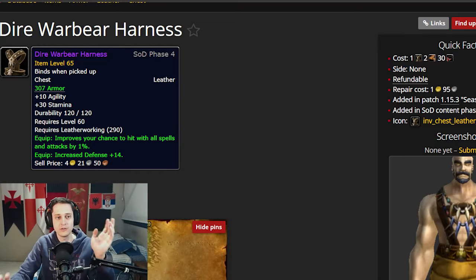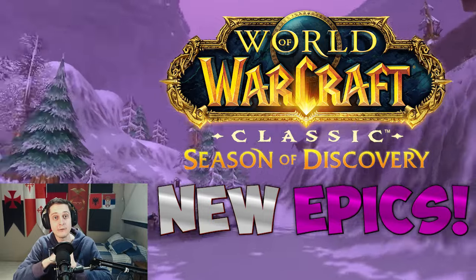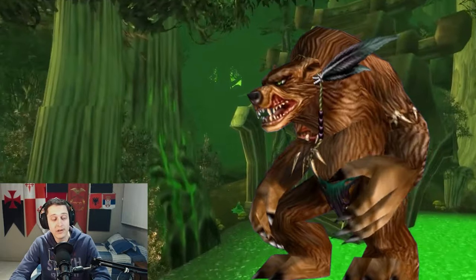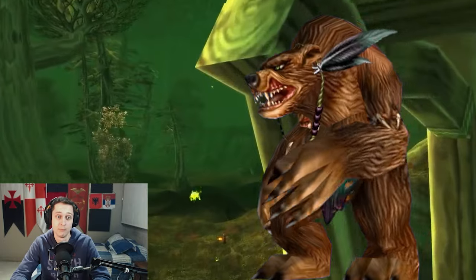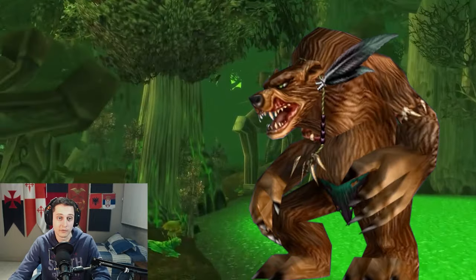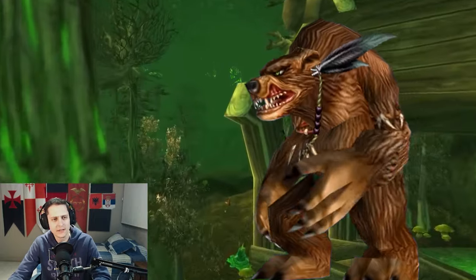There is a whole new set of reputation epics that you can get at level 60 now, and they are pretty easy to get — even solo players can get them. Timbermaw Hold is a reputation from vanilla that is usually pretty useless. You can get a couple of leatherworking items that are kind of okay, a couple blues, and the medicine pouch, which you can use in PvP to ice block and heal yourself. Sadly, back in vanilla that reputation was basically cosmetic and almost nobody cared for it.